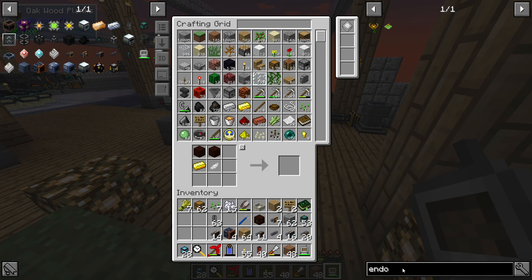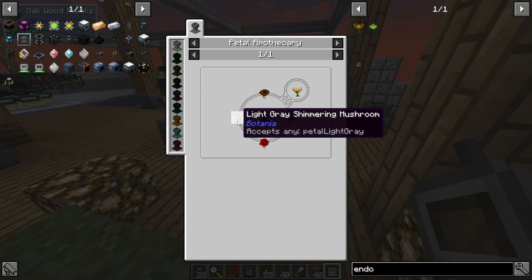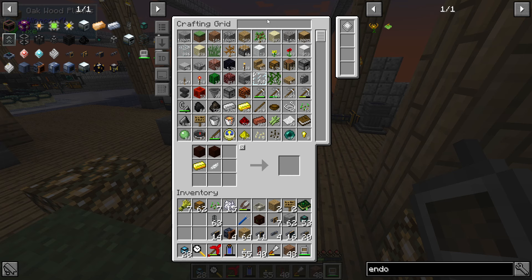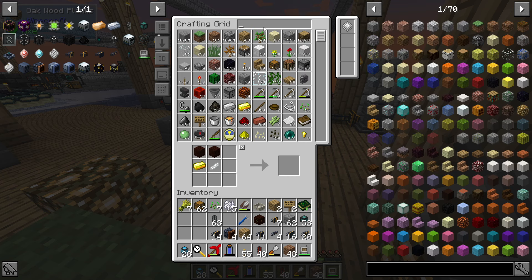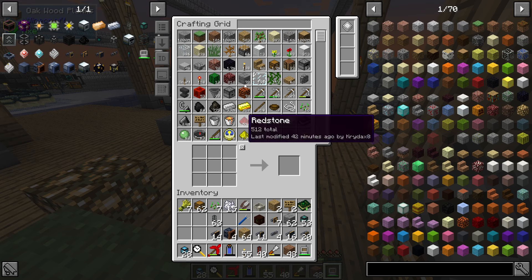The more the merrier, so let's work on getting a bunch of these petals. We need light gray, red, and double brown. We're gonna need more bone meal, which I just realized, and I think I'm out of compost. Let's make some more compost.